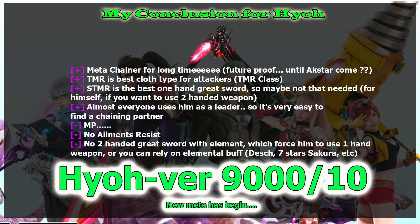His trust master is also good — it's the best cloak for attackers in the trust master class. His STMR is also good: it is the strongest one-handed greatsword, though I think that's not strictly needed. If you have four Hyos, it's better to create two seven-star copies so you have a chaining partner and don't rely on friends.